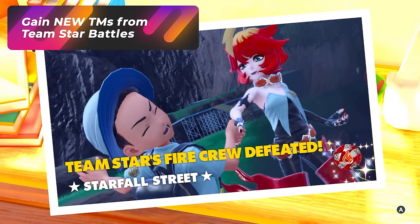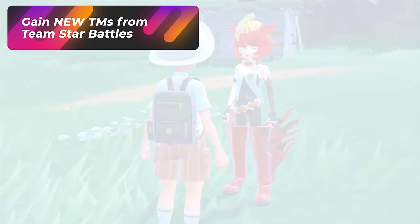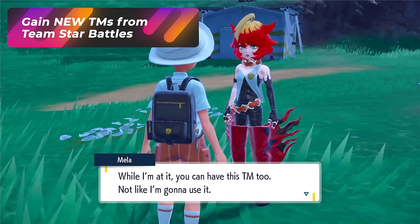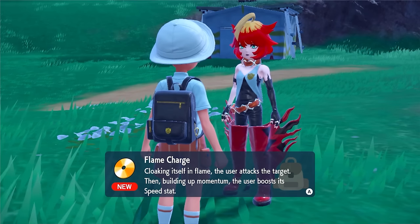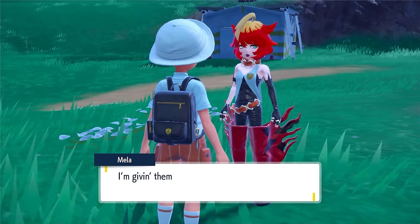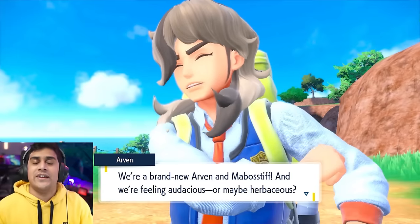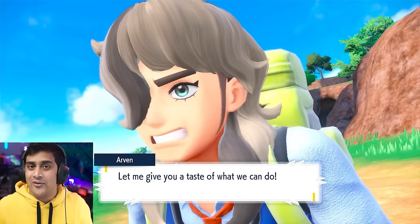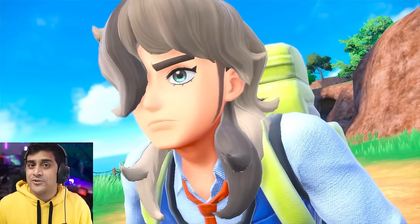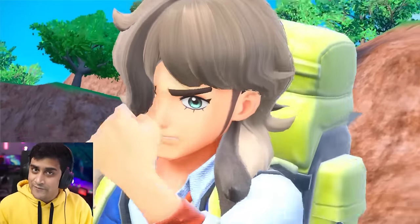There are five Team Star battles, and each one unlocks new TMs for you in your TM crafting menu. In order of importance, I suggest gym battles first, then Titans, and fit Team Star battles in between. Once you complete each storyline, they'll each have a final boss, and doing all three leads to the final chapter of the game.